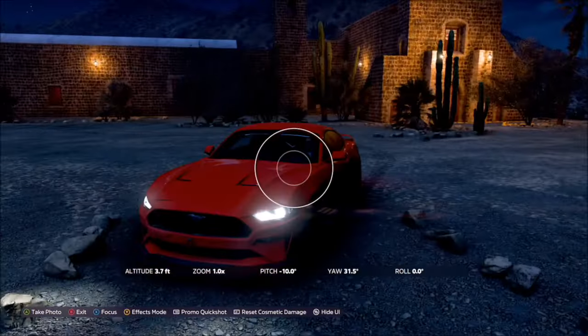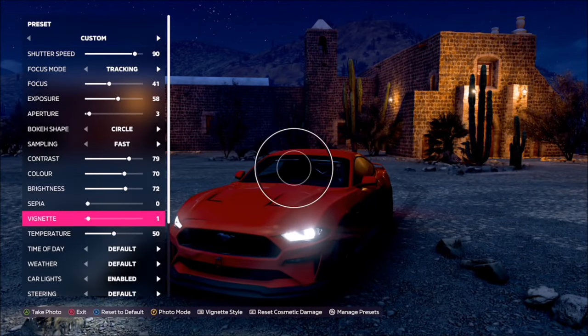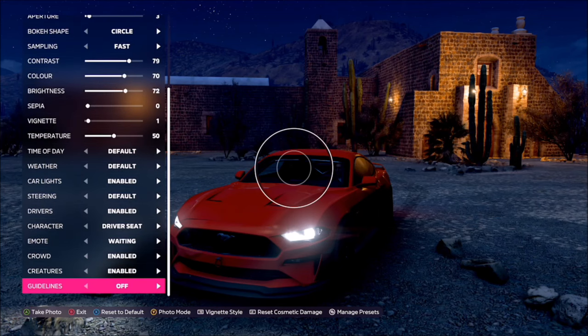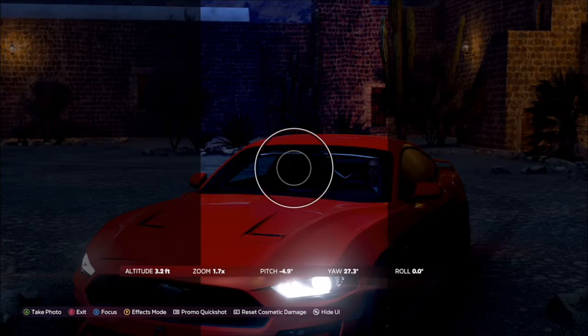Once you get there, bring up your camera by hitting up on the d-pad, then press Y to go into effects modes. To get into the portrait preset, scroll all the way down to the bottom and tap right once under guidelines — it'll put it into portrait mode.